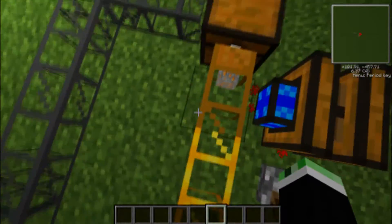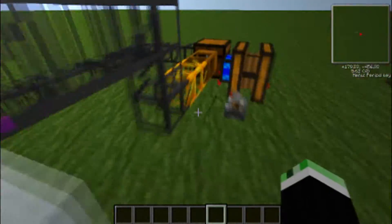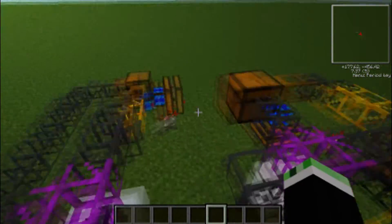What you can do with this is have a fully automatic kind of system where you get ingots, or bars, for about twice what you would normally get if you just mined it up.